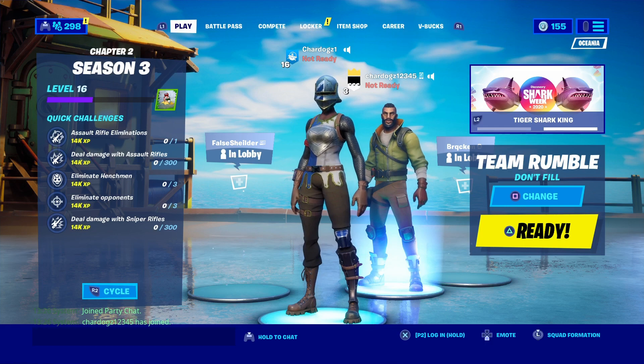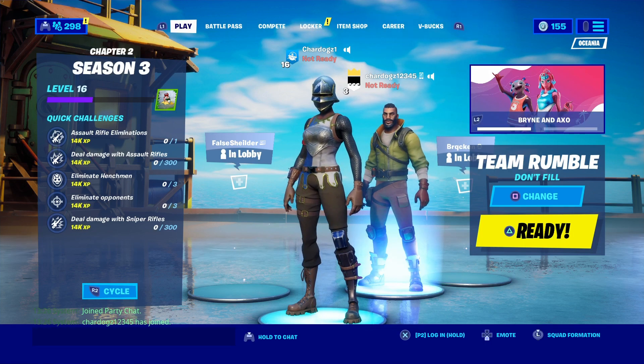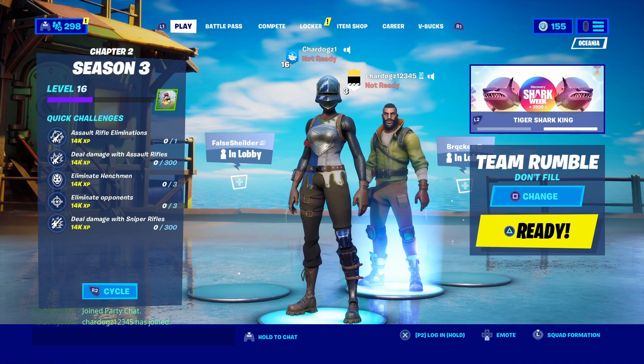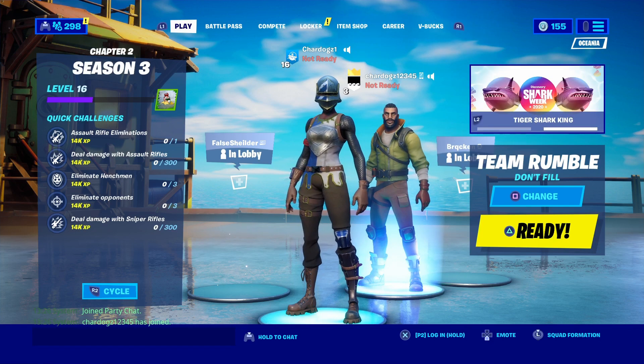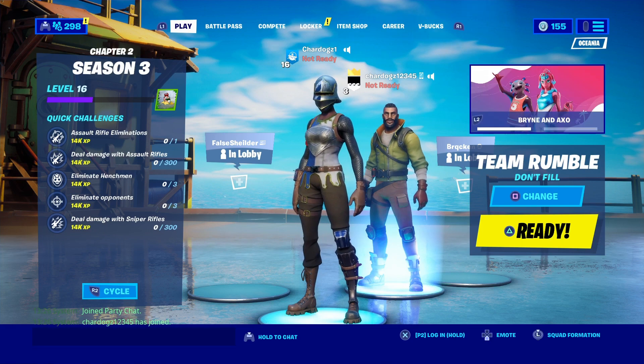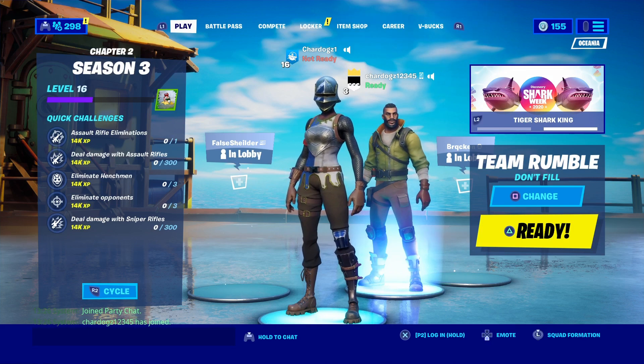To get into bot lobbies, you need a mobile account. The mobile account needs to be below level 5 — if it's higher than level 5, it won't get put into bot lobbies. Once you've got a mobile account below level 5, give it party leader and have it ready up first. Then press ready up on your phone and count to 5 seconds — 1, 2, 3, 4, 5 — then you ready up.